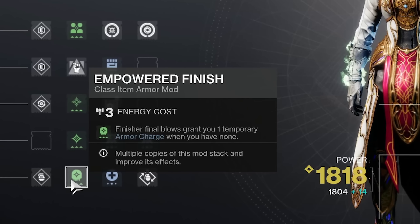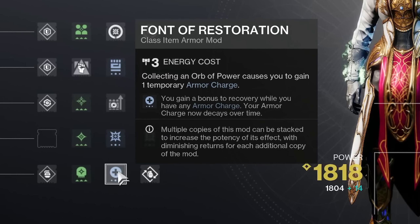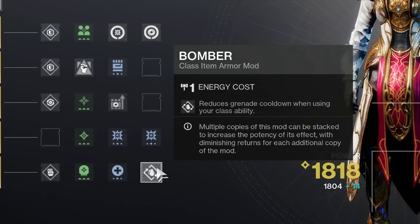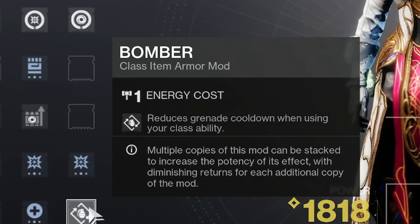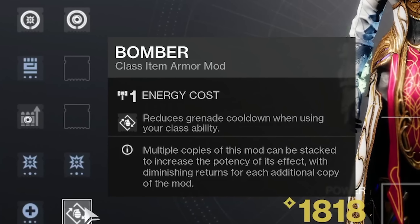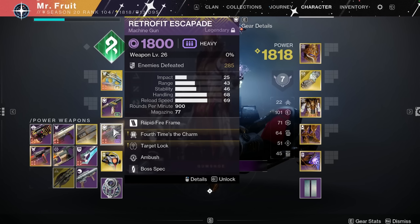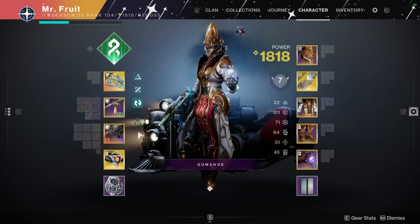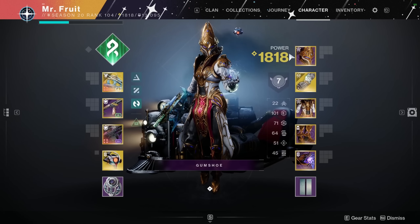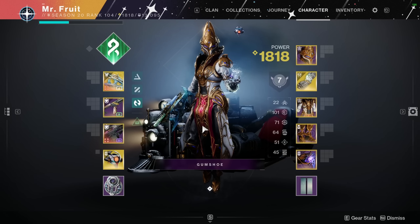Empowered Finish — if you're not charged up with light, just finish somebody for a quick charge. Bonus to Recovery and reduces grenade cooldown when using your class ability with Bomber. Could use multiple Bombers — that's why you want to use your rift anyway, just to get your grenade back quicker. I'm using the Willow's Lie and the Retrofit Escapade. You can pretty much use whatever else, but Osteostriga with the other stuff are the main things.